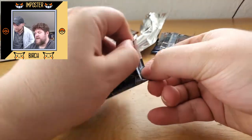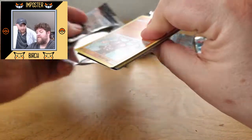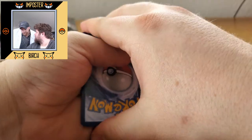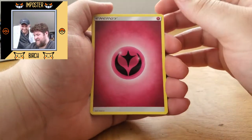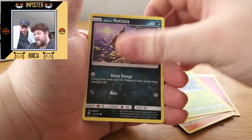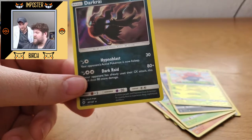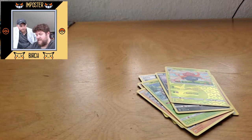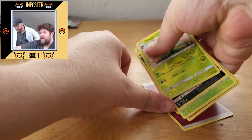Doing another Marshadow pack. Still on the search for any kind of rainbow, more full arts, Acerola full art, the Rainbow Charizard — if we could pull it today, my knees will go out from under me. We got a fairy type energy — hey! Rabombi, Curlia, Olivia, Mudbray, Togedomaru, Wimpod, Alolan Rattata, Reverse Gloom, and a holographic Darkrai. That's not a bad looking card — I always love Darkrai, he's one of my favorites.